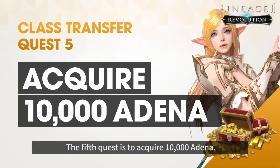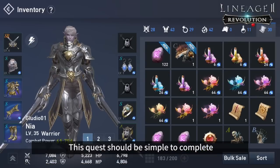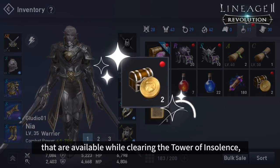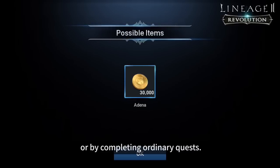The fifth quest is to acquire 10,000 Adena. This quest should be simple to complete if you collect the Adena boxes that are available while clearing the Tower of Insolence, or by completing ordinary quests.